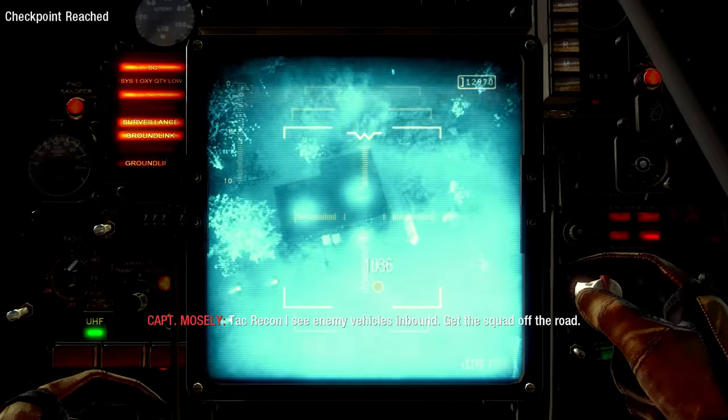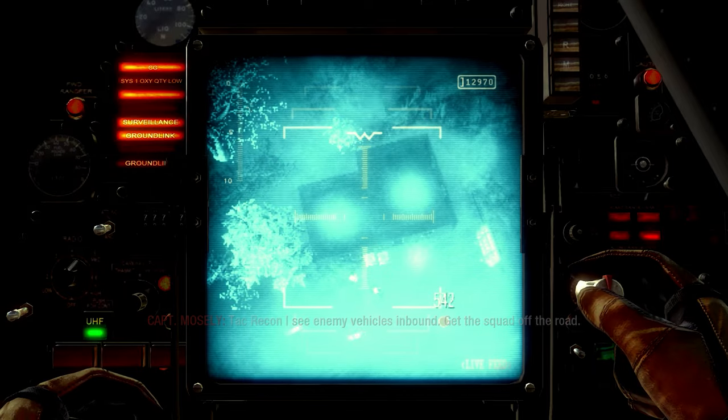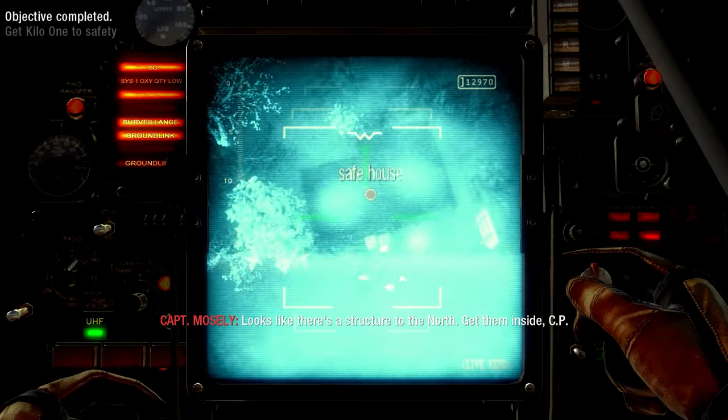Attack recon, I see enemy vehicles inbound. Get the squad off the road. Looks like there's a structure to the north. Get them inside, CP.